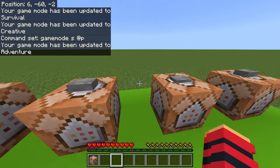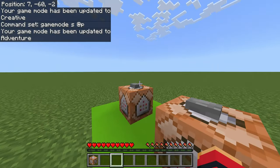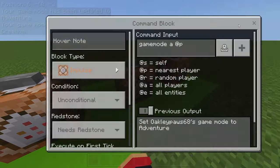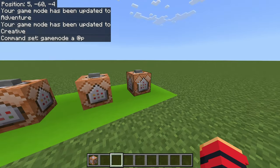The next command block will change your game mode to adventure mode. As you can tell, I can't access the command blocks and I can't break blocks either. The command is really similar to the other two — it's just an A instead of an S or a C.